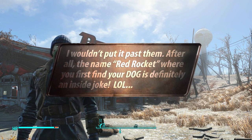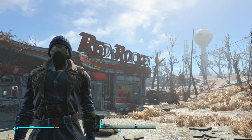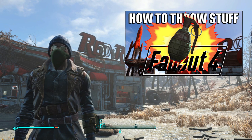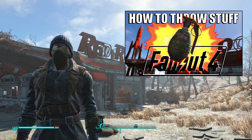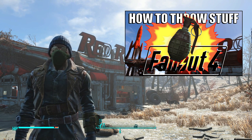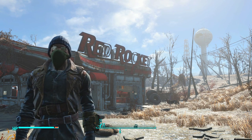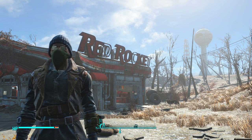We'll be using the hidden mole rat at the Red Rocket as our first specimen in our petting zoo. If you don't know what I mean by the hidden mole rat at the Red Rocket, definitely pause this video and check out the How to Throw Grenades and Place Mines in Fallout 4 video I posted a couple of weeks ago. I'll put a link in the description and the iCard top right. In the comment section of that video, I joked with one of my viewers about how cool it would be if you could have a mole rat as a pet, and that's where I came up with the idea for this video.